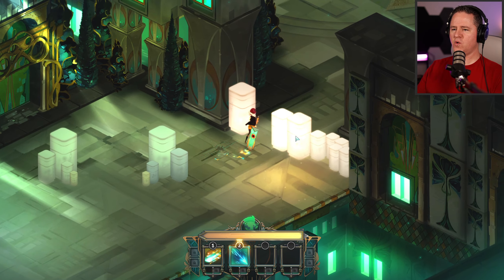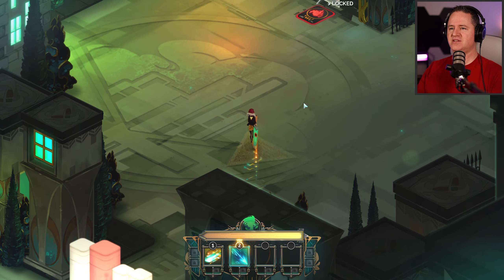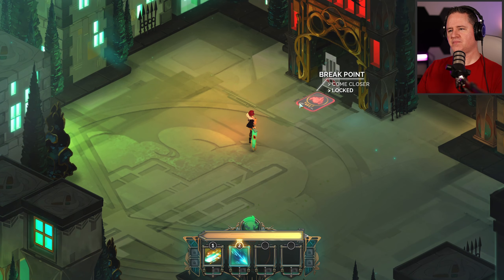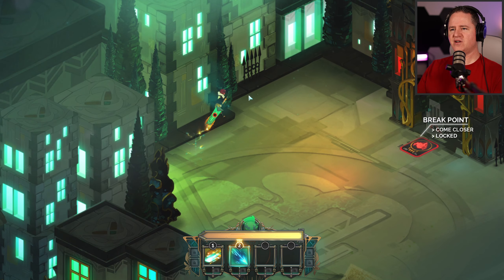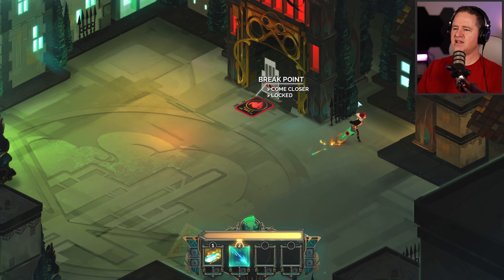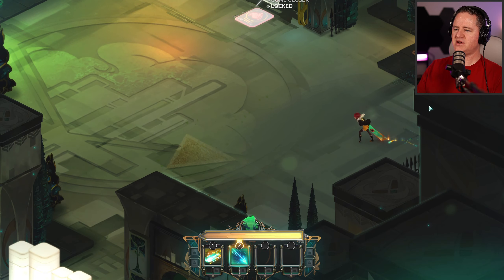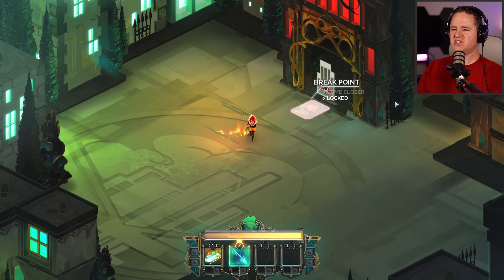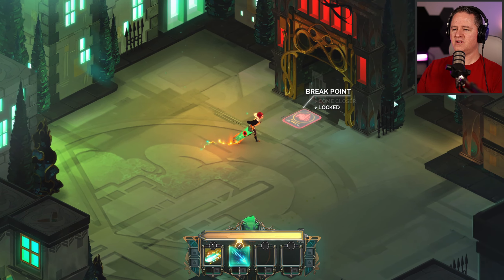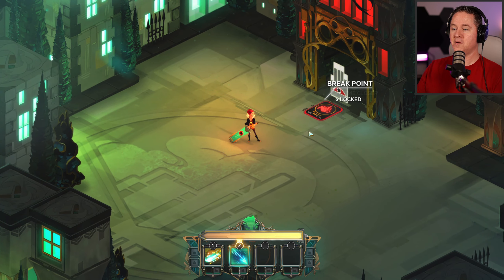Somebody told me: don't play this game like it's just another Bastion, that I'll enjoy it more if I treat it like its own game. So I'm going to do my best. In Bastion there were things you could break and collect, but I'm not seeing anything like that here, at least not yet. It's almost like she's dragging the sword and it's too heavy for her.